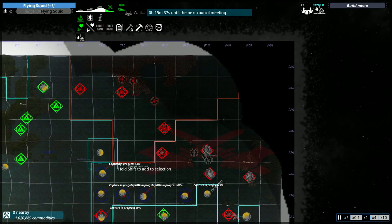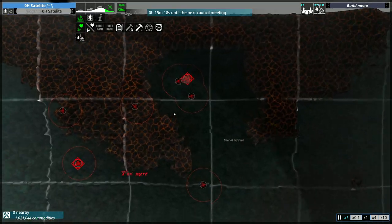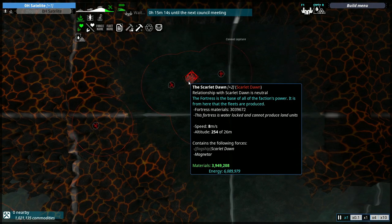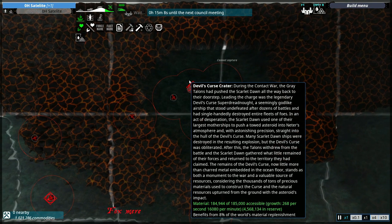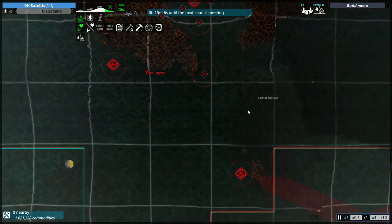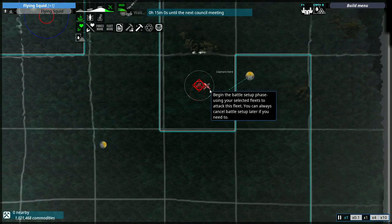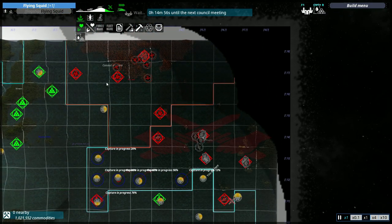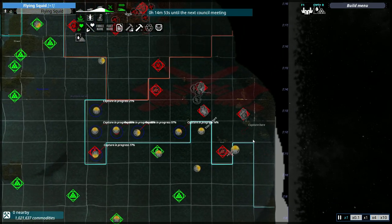Let me put the satellite up here. I believe the Scarlet Dawn has like 3 million resources or something. Yeah - 4 million resources built up. So that's going to be interesting. As soon as we declare war against them, they're going to produce the biggest ship they possibly can - most likely the Singularity. So I don't know how we're going to do against the Scarlet Dawn. If we lose our capital ship, we might just get kind of taken apart and the series could take longer than I initially planned.